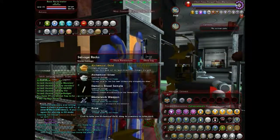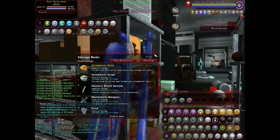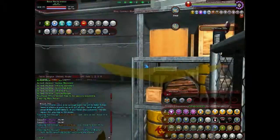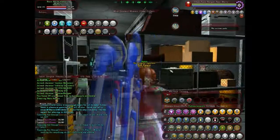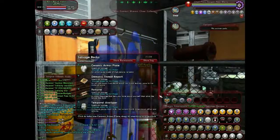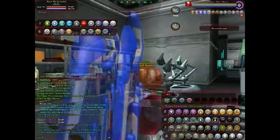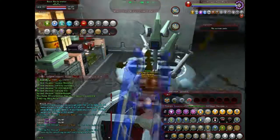Here are my salvage decks. This is a certain range — 25 to 40, I believe, or 30 to 40. The other one is 10 to 25. And this is the maximum, 45 to 50. I'm going to show you some of these — they are what are called empowerment buff tables.